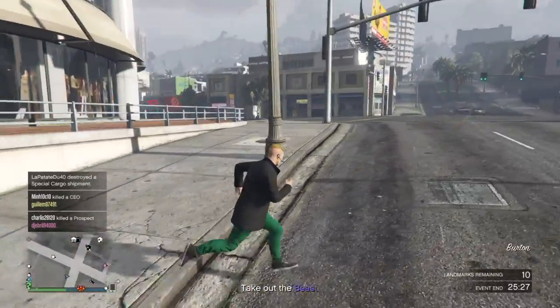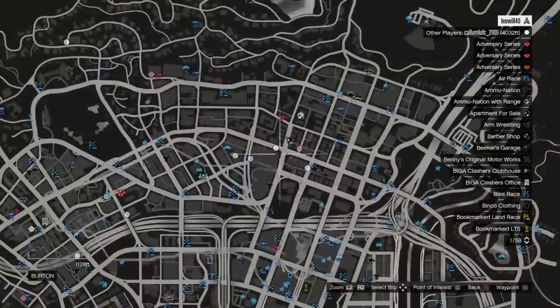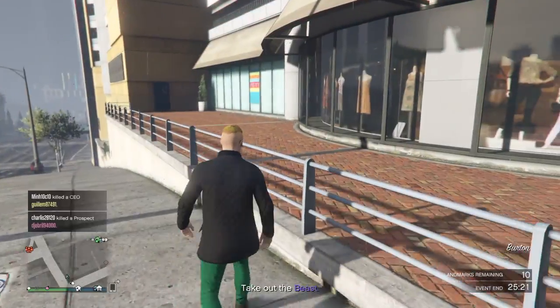Hello guys, welcome to today's video. This is a really cool glitch — a one minute glitch. Basically what you have to do is go to this location on the map, right here, and go onto this rail.